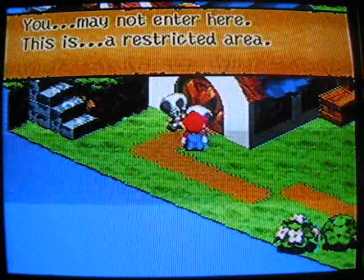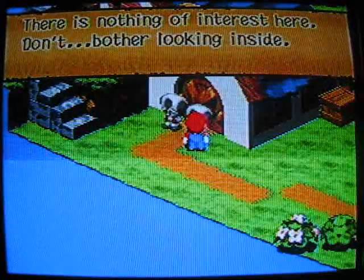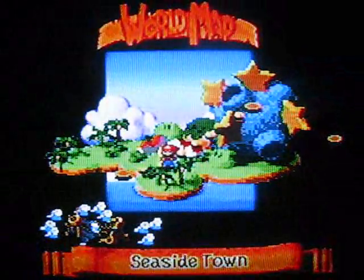You may not enter here - this is a restricted area. What about this guy? There's nothing of interest here, don't bother looking inside. Okay, they have a reason to block that off. I guess I didn't see there was any problem with that town. Well, let's move on to the sea. You have to talk to the elder in order to unlock this path.